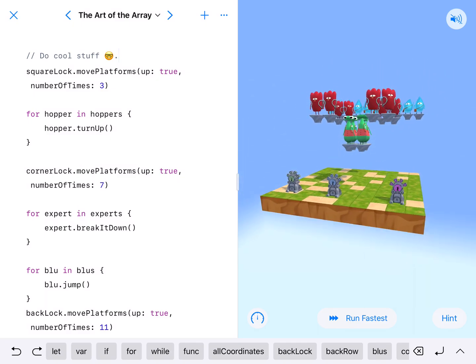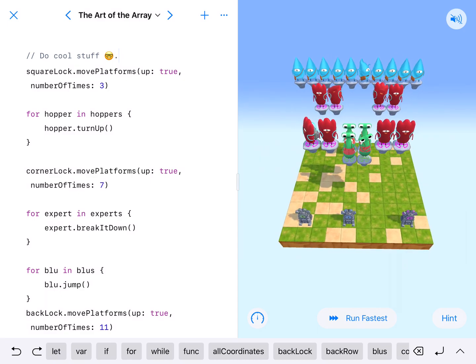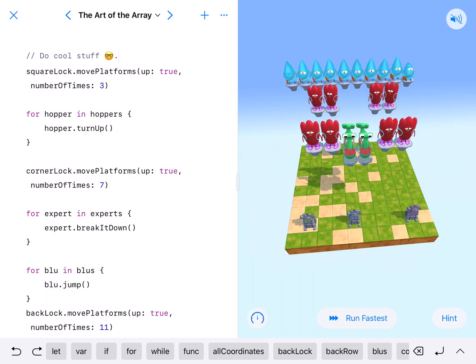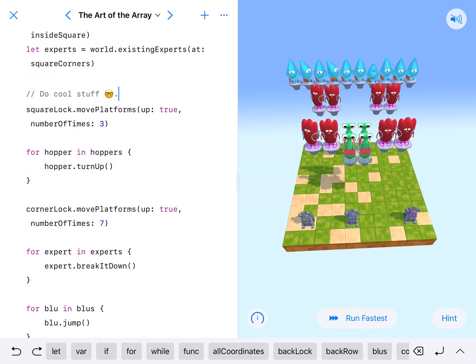We're going to come down here until we find the 'do cool stuff' section — that's where we are going to start augmenting this code, messing with it, just kind of making it our own. We have to do a certain amount to get the checkmark, but it really doesn't matter. So let's play with this. Square lock — it's these ones in the middle, the green one.